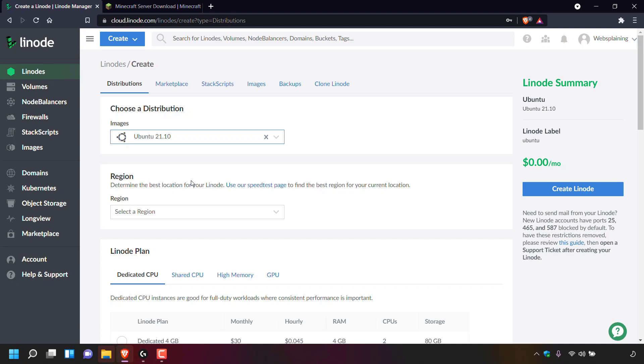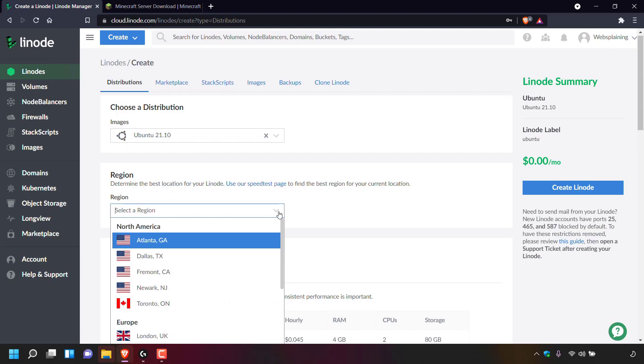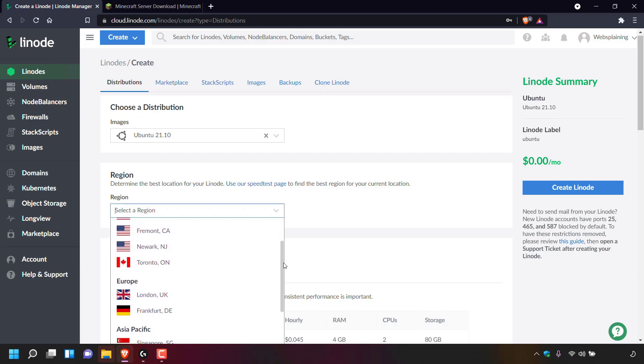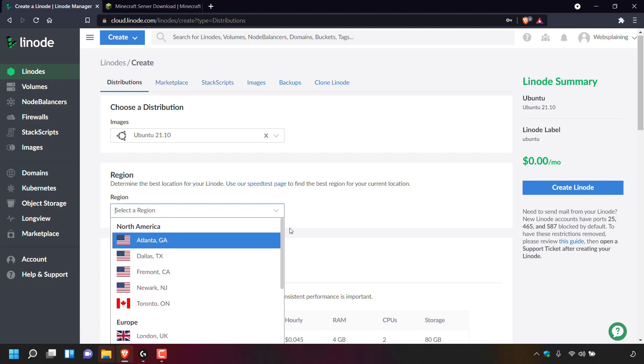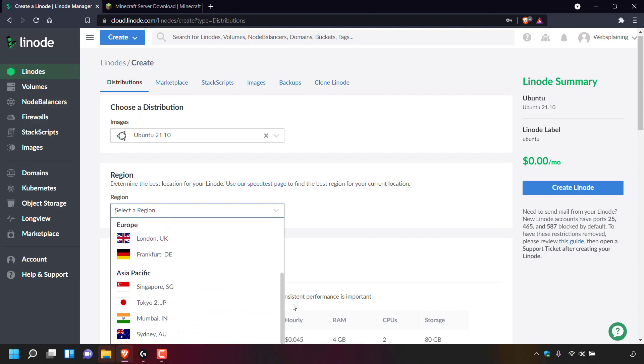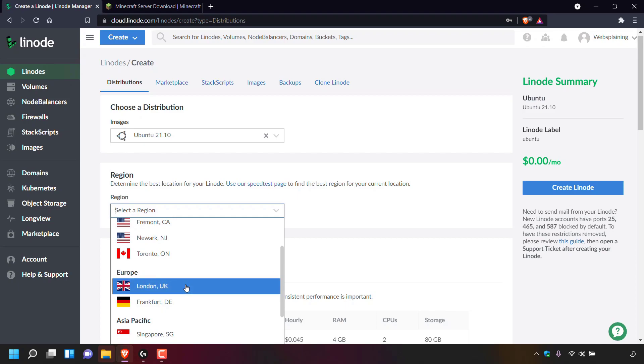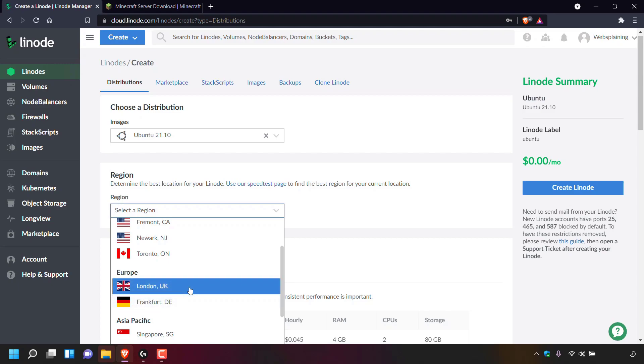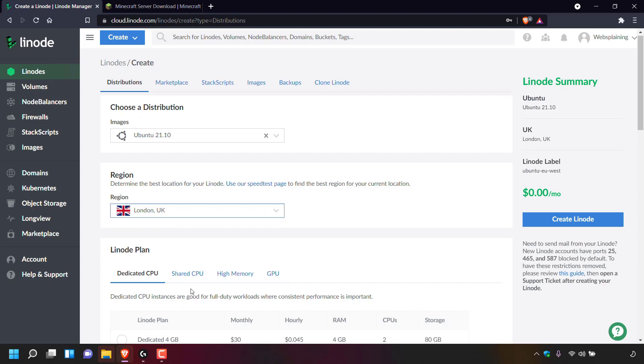Next is the region or location of your server. Select the arrow under region to be greeted with a drop-down list of all the server regions offered by Linode. I'm based in Europe so I'm going to be going with a European server — there are two European servers offered by Linode: London UK and Frankfurt Germany. The server closest to me is London so I'm going to left click on London UK to select it.